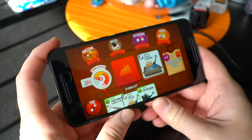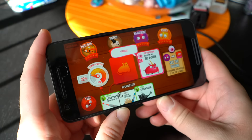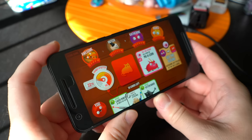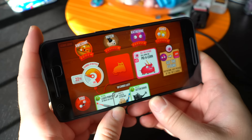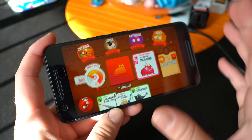So that is Exploding Kittens — it's $2 in the Google Play Store. You guys can download it right now. It's pretty darn fun, and it's a great way to kill some time if you're at the bus stop or just doing whatever. I'm Chris Chavez with Fandex.com. Thank you guys for watching, and I'll see you in the next video.